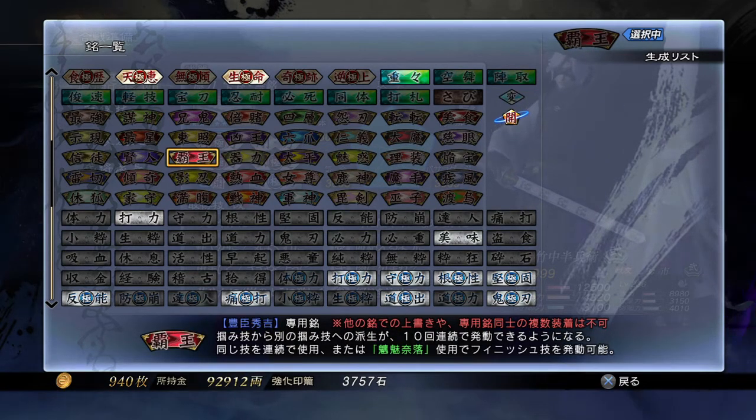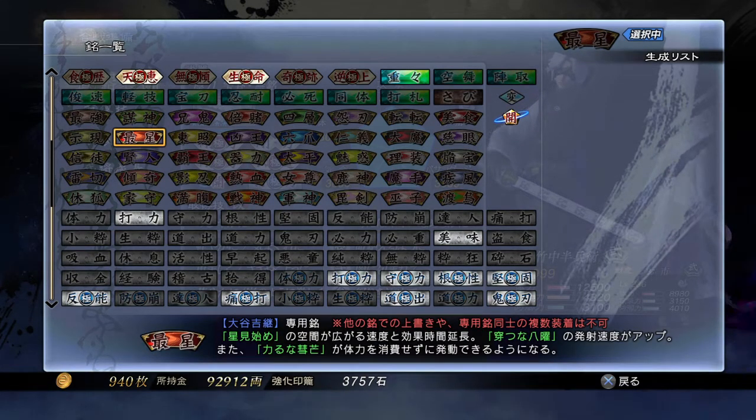The next character is Yoshitsugu Otani — I like him a lot in Samurai Warriors but I don't use him here. His personal inscription is called Prime Star. The duration of Hoshimi Hajime and the speed that it spreads are increased. The firing speed of Ugatsu no Hachiyo is improved. In addition, using Chikaruna Shoibo no longer depletes his HP — kind of like Nobunaga's inscription. He has these white pearl orb balls that he shoots at people; I guess you can shoot them faster.